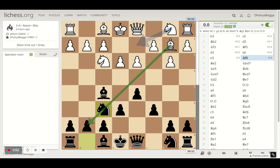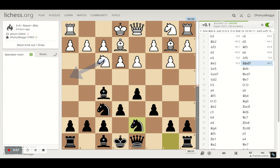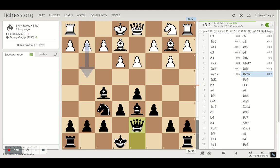Opponent plays e3 trying to develop the bishop and castle on the king's side. I went with knight f6 because I cannot develop the bishop early — I'd lose the pawn straight away. That's the advantage of the fianchettoed bishop. After bishop to e2 I went with knight d7 connecting both my knights. Opponent offered the knight which I should have taken, but instead I went with bishop d6. Opponent takes the knight, I take back with the queen, and opponent plays knight to d2.